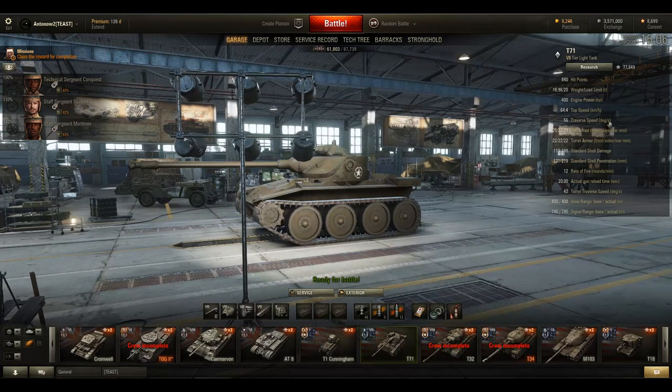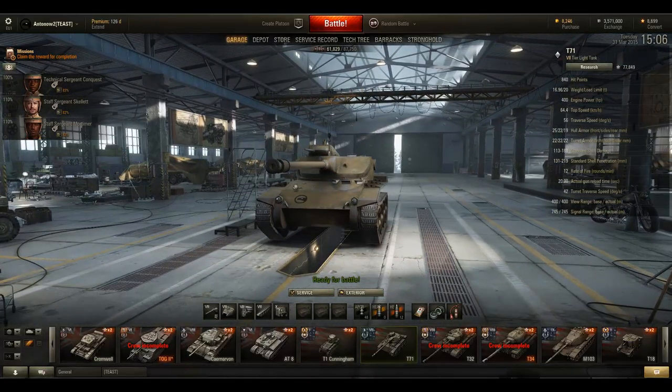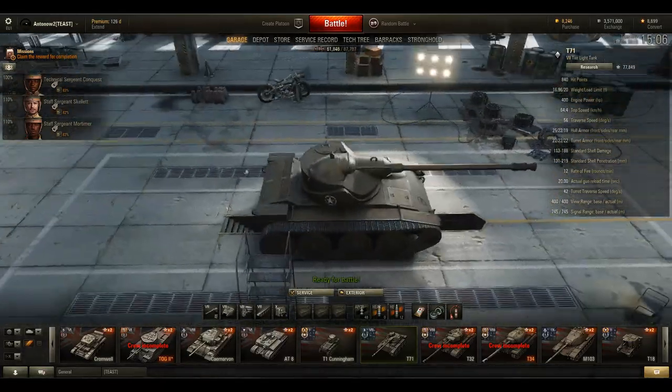It turns at 56 degrees per second, which is amazing, and the turret traverse speed is 42 degrees per second. That is really impressive — this tank is just super manoeuvrable.